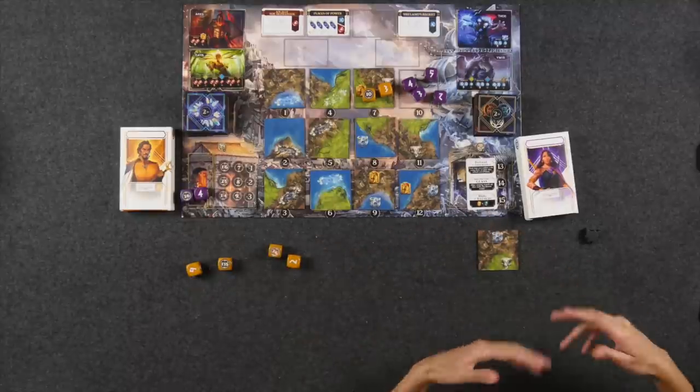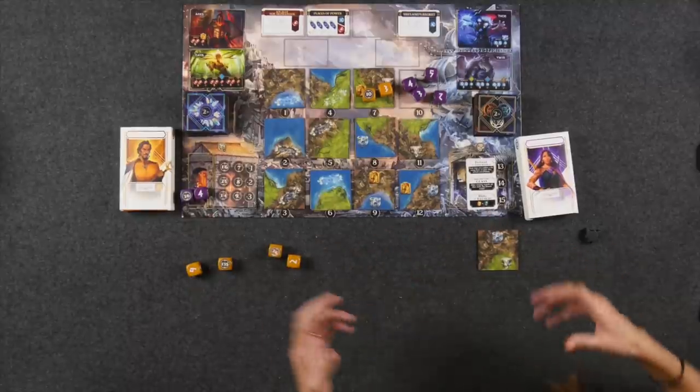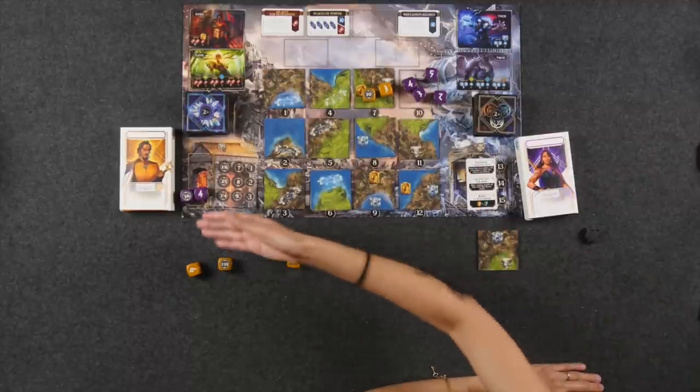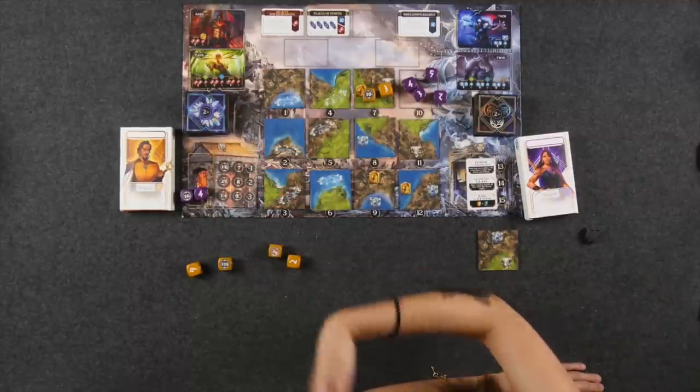The second type of action is resting, which allows you to take all your dice back and re-roll them. When you rest, you get to take the sticker you placed for. So if we're both competing for the same sticker value, you'd want to rest first — there's a little race element there. In the final copy of the game, these stickers will be repealable rather than permanent, but since we have the prototype, our stickers are permanent.